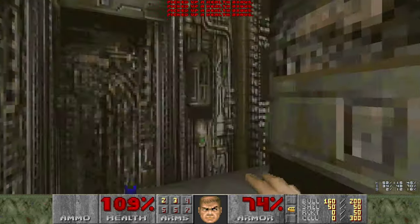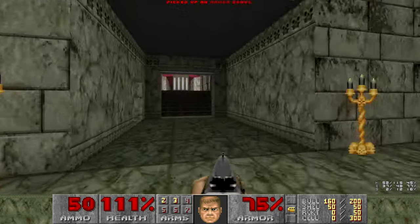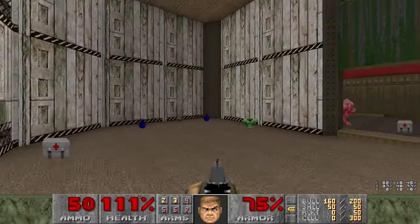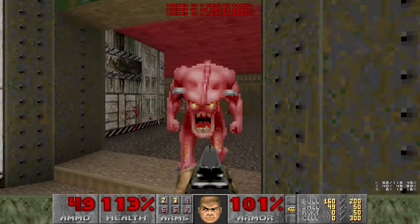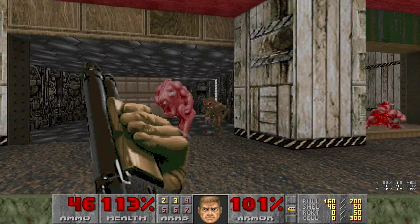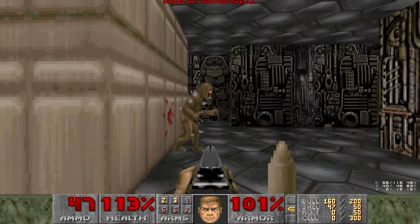Alright, let's start using our shotgun because we have too many shells and they gotta go somewhere. Let's go in here - grab more armor and start killing stuff. Over by the plasma gun. For some reason this plasma gun counts as a secret. Do not ask me why, I have no clue.